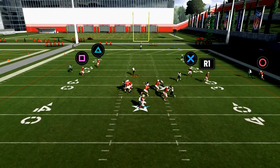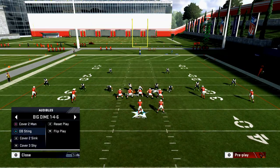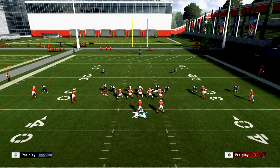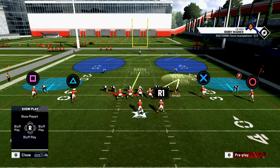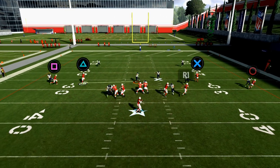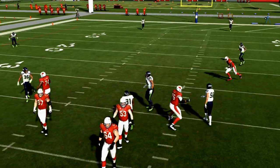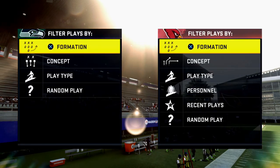The next tip is to user someone that is not the defensive line. A lot of people like to user the defensive line, but I recommend usering a linebacker or even better a safety. In this Dime 1-4-6 package you can get a linebacker-safety — here you see Thompson, he's a safety. I can set my pressure up and user Thompson. Safeties get better animations this year, so I can work the middle of the field.